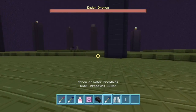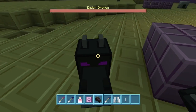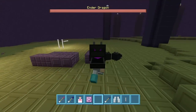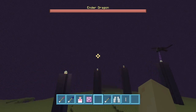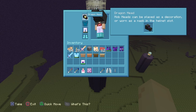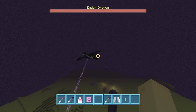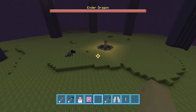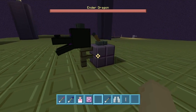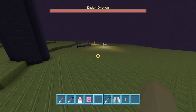Last but not least, here's the dragon head. You can place it anywhere and you can also wear it, which is really cool. I believe you can obtain it by killing the ender dragon. And did you know if you put a lever beside it, it will start animating like this? If you want, you can put a fence post, put a dragon head right there and just make it animate like that. It's really cool.